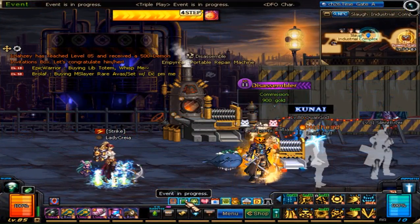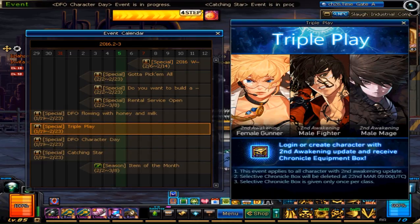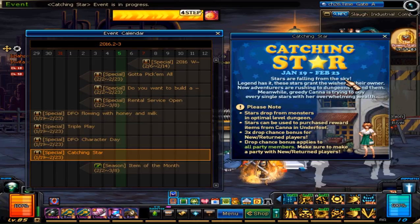Moving on, we've got a few new events to take part in. Some old events are still active, so give them a peek in the event calendar. You've still got time for the Triple Play event, DFO Character Day event, Flowing with Milk and Honey, and the stars are still dropping for the Canna event.